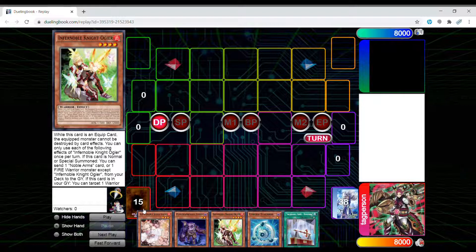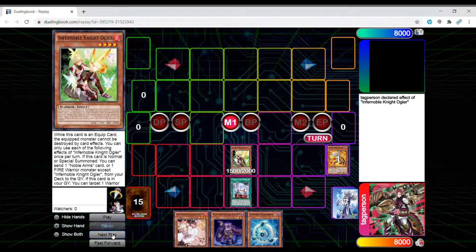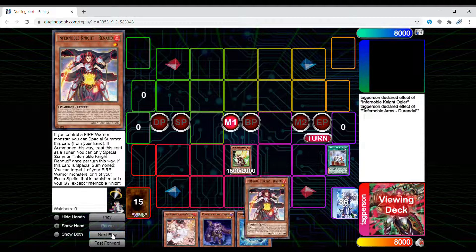I actually took a lot of inspiration from the original combo from Road of the King — I think Lithium had it on his channel, I'll link it down below. So first thing you're gonna do is summon Ogier, activate the effect, and go ahead and send Gearfried. The whole point of this deck is to get Gearfried out as soon as possible, because we lost our negate before Hraesvelgr. So you're going to use Durandal to pop itself and search Renaud.